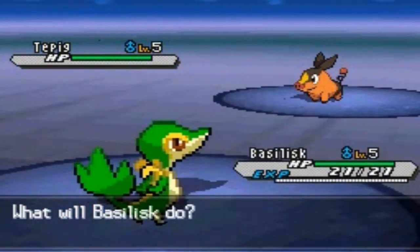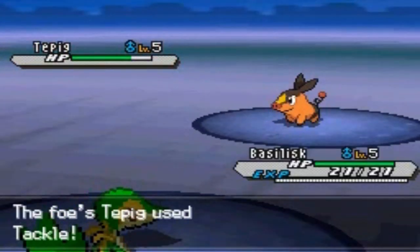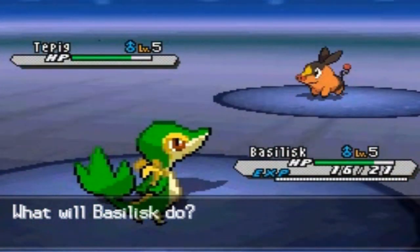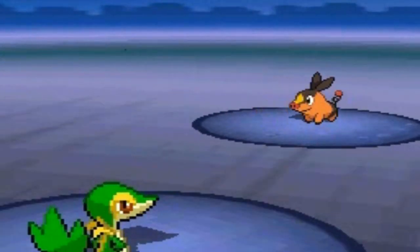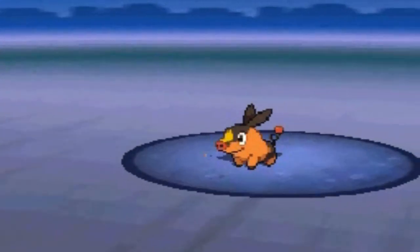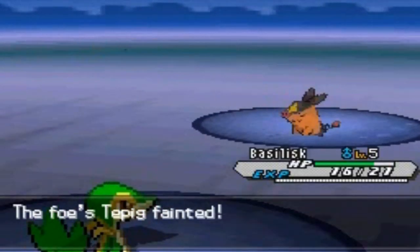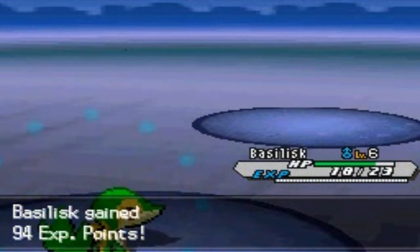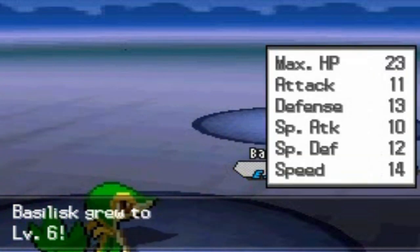Here we go with our first battle against Hugh. He is our true rival because he selects the Pokemon strongest against ours — this is going to be a challenge. He comes out with Tepig. We go with Tackle, he uses Tackle too. There's a Tail Whip, another Tackle — critical hit! That's how it's done. Basilisk grows to level six. Yeah buddy!